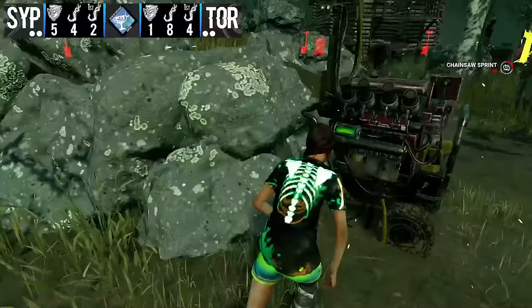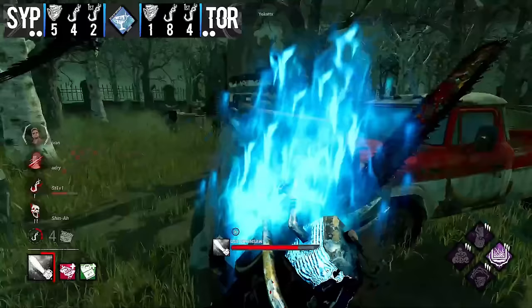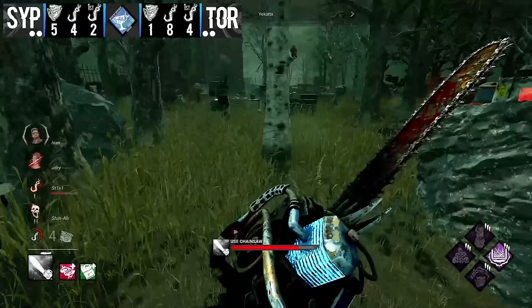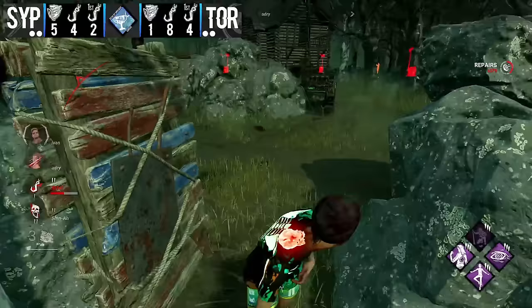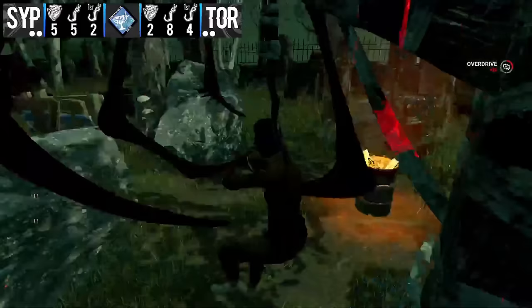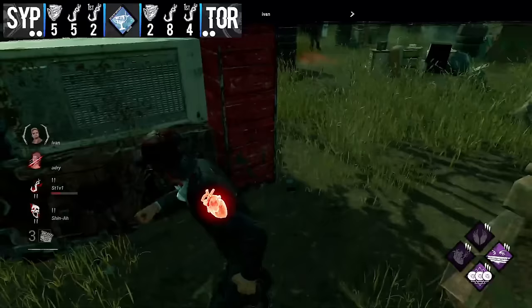The rough part for survivors is that all of the chases have been occurring in one part of the map where the pallets are already down, and they just can't get out of that area. Hooks keep occurring there, making unhooks incredibly risky against Hillbilly. Where Steve is hooked is a little closer to safety, but not by much — this is what's making it so risky to go for faster pulls and survivors are being punished for it. A second generator pops, Adri working on the hill gen.